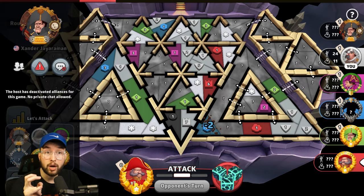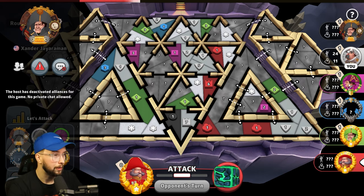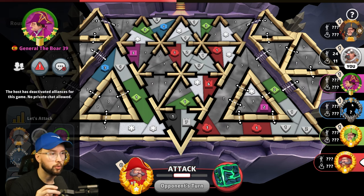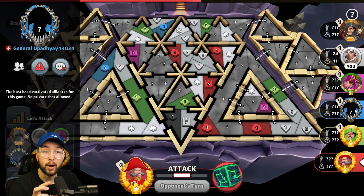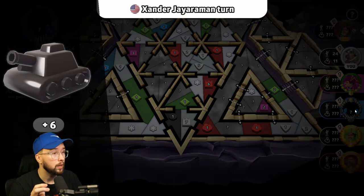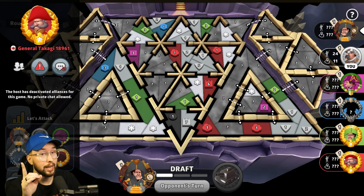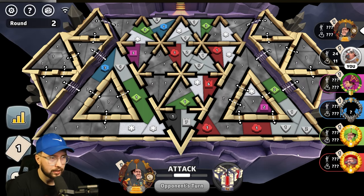In the first position we have the Black player, Xander Yairaman from the United States. In second position, your boy Robo, a.k.a. Dexter the Diamond Hunter, Grandmaster at Hunting Diamonds. In third position, the Pink player from Spain, General the Boar. In fourth position, the Blue player, General Apodaya14024 from Switzerland. In fifth, the Green player, Dallas Townie from the United States. And in the final position, the Red player from Canada, General Takagi 18961.